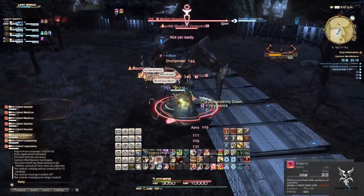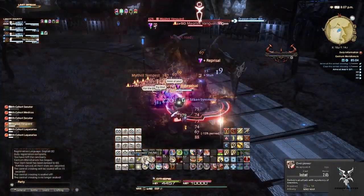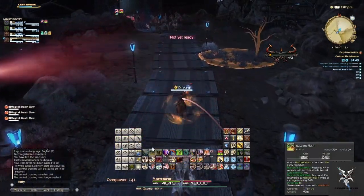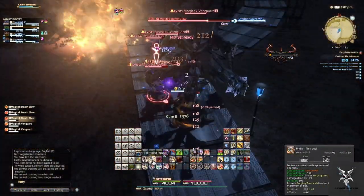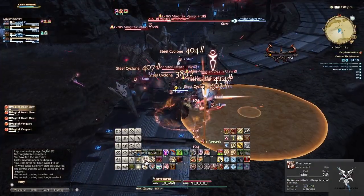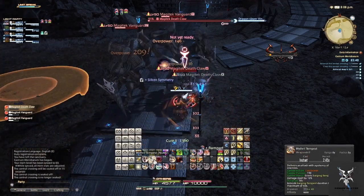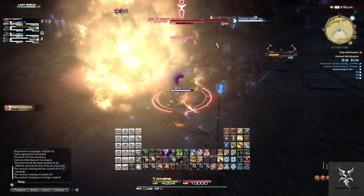The Vanguard does a circular AoE around himself that you can stun him when he begins to cast. After the first two groups are dead, you'll pick up the Death Claws that are heading your way and proceed to the next two Vanguards. You'll again be dodging circular AoEs the entire time you're killing these, and the Death Claws have a Frontal Cone ability that you'll just want to sidestep out of. After these two groups are dead, proceed on to the second boss.